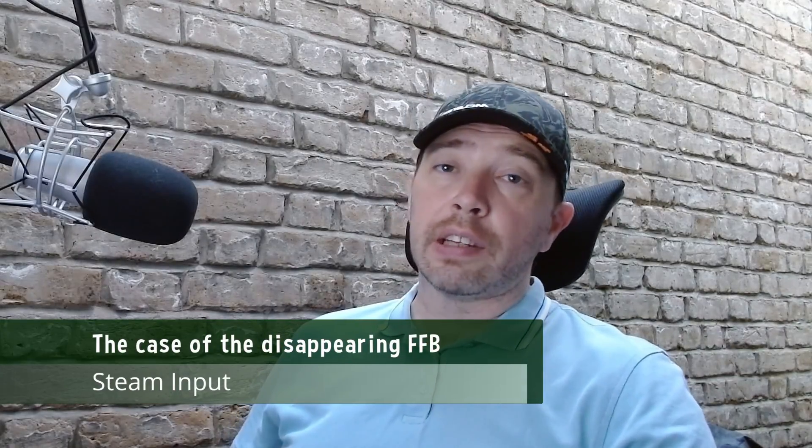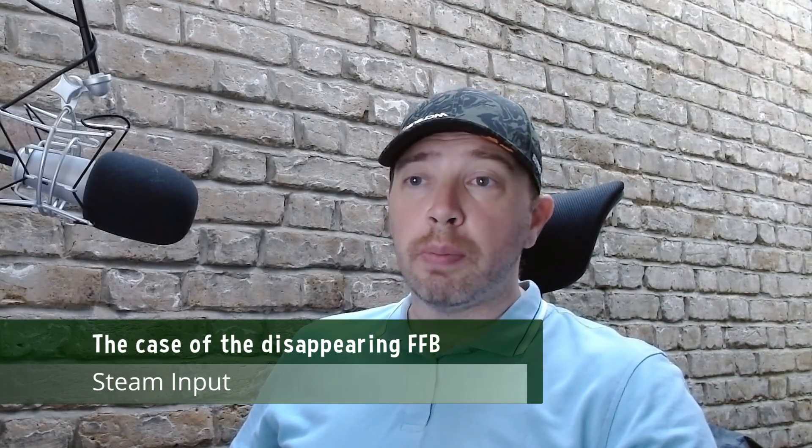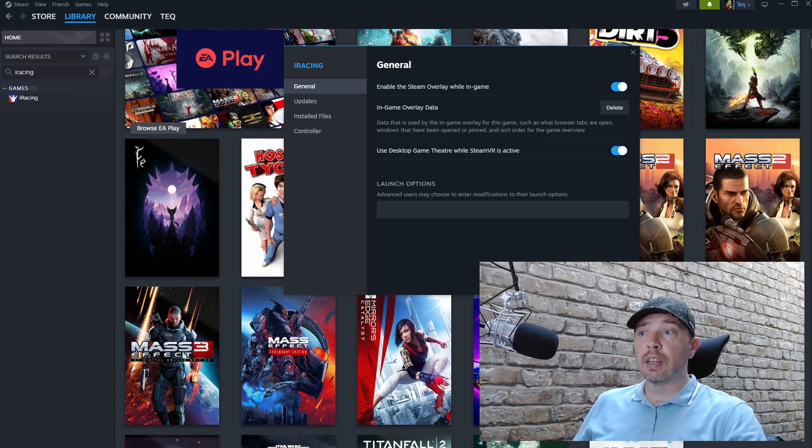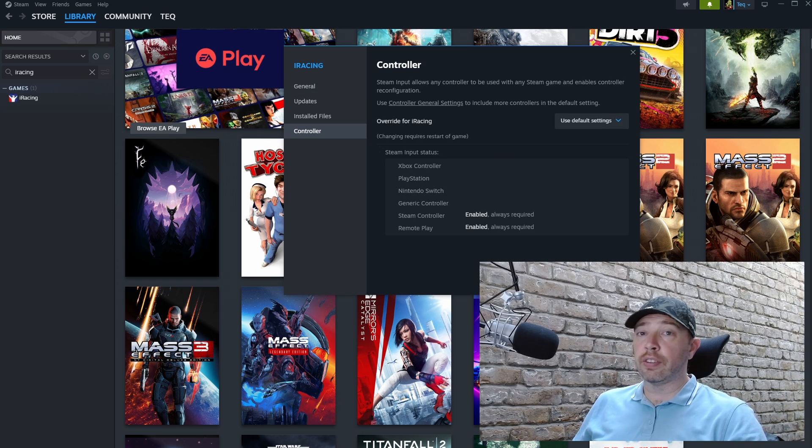Next up, I had a look at Steam Input. Talking with Simucube about the issue on Discord, a suggestion was made about a recent Steam update which changed the way Steam Input works. I don't personally use this for anything, but it was enabled, so I disabled it on my SimRig. Honestly, it made no noticeable difference, but it's worth toggling off just to see if it resolves any of your issues.